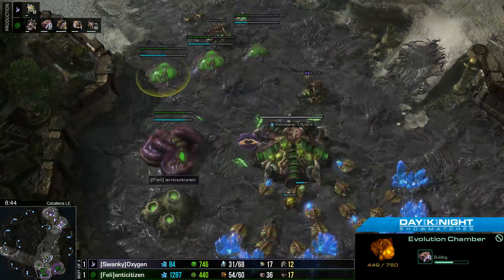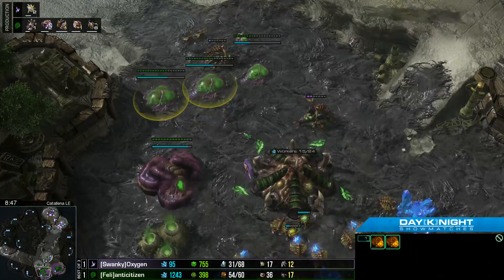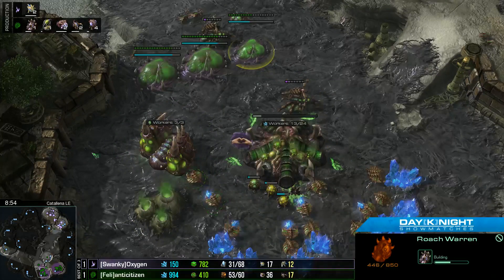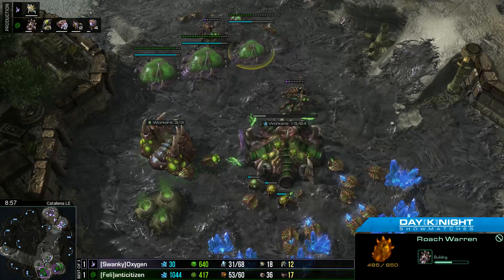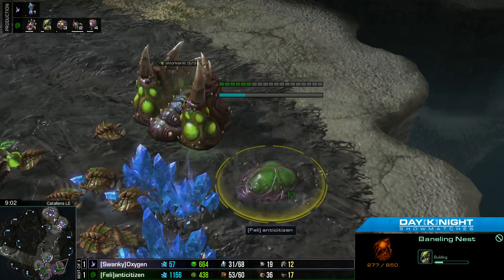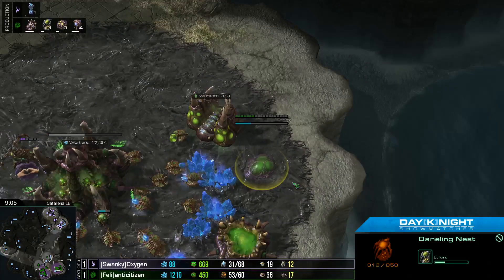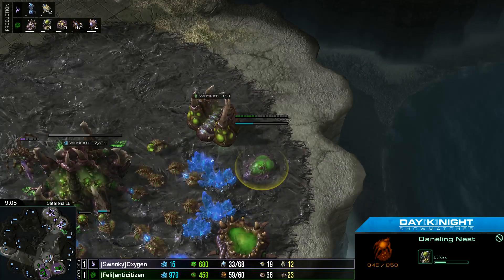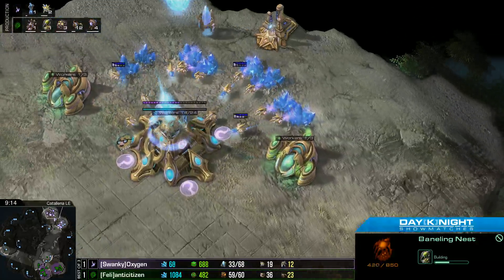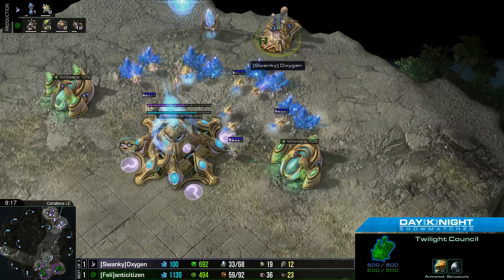In the meantime, back at his base, Ante's getting Double Evo Chamber and a Roach Warren up. He already has the Lair out, so as soon as the Roach Warren finishes he can follow it up with Roach speed if he wants to. Remember, he basically did — oh, Dark Shrine! We'll talk about that in just a second. But basically, he did as much damage with that Ling run-by as he did with the Mutalisks. That is pretty scary.